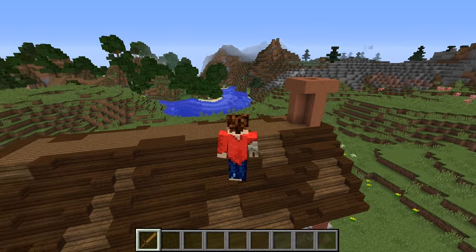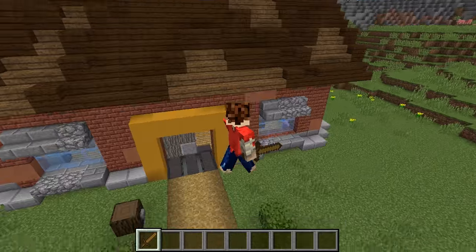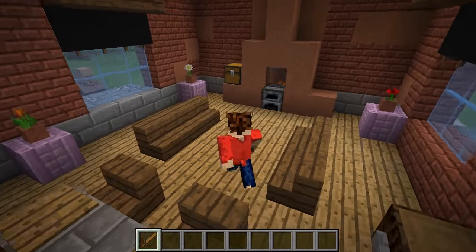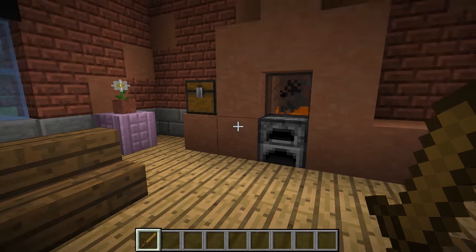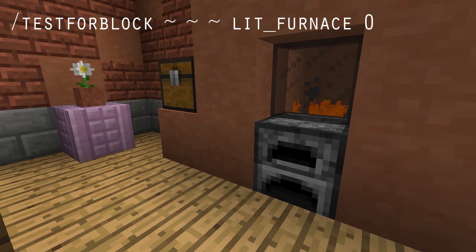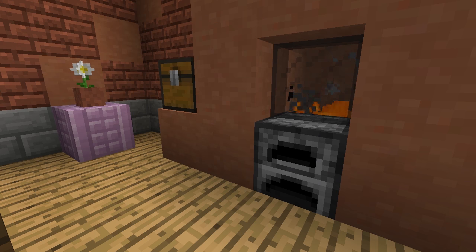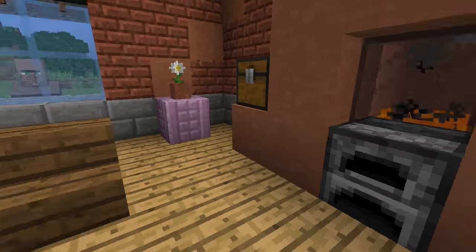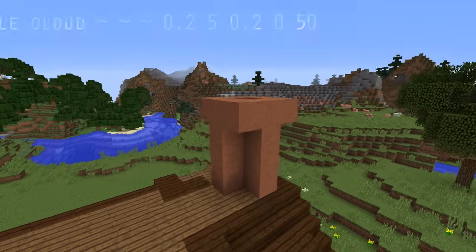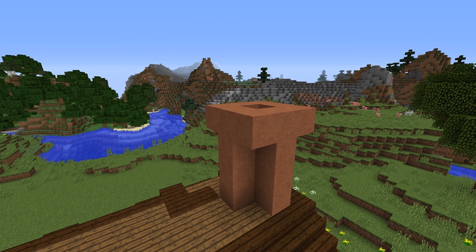We'll start with the simplest of things, and that happens to be the chimney. This is actually very, very basic but pretty effective. There are effectively only two commands going on here. Basically what we do is we take the furnace and test for if it's lit or not. If it is lit, then we come over to the chimney and summon some cloud particles to emit from the chimney, and that's really how it works. Very simple.